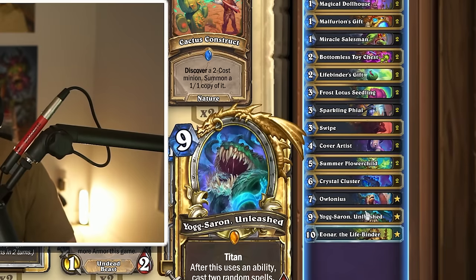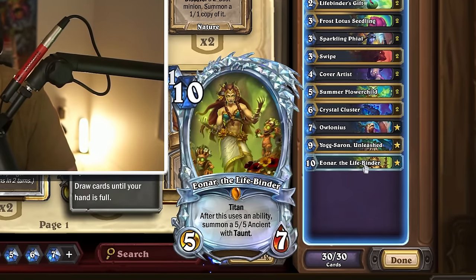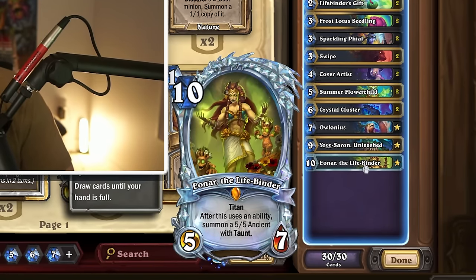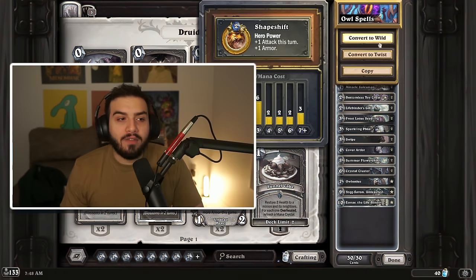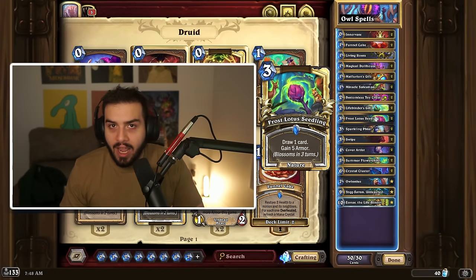Cover Artist is here to copy your Alanis or potentially your Titan if you need extra mana or to draw more cards. This deck will obviously take a little bit more time to get fully refined, but if you're looking for a pretty base package for Druid, this is what a lot of the High Legend players were playing in the first couple days of the expansion.